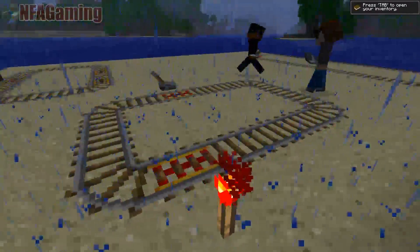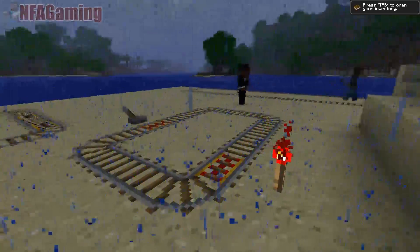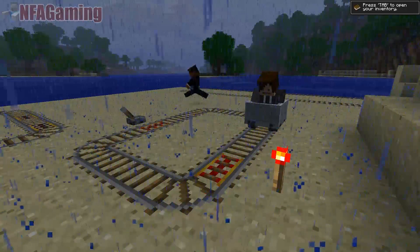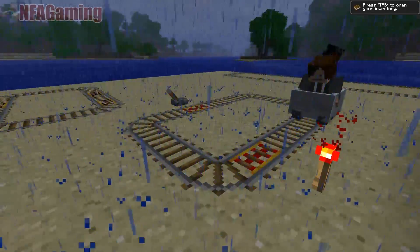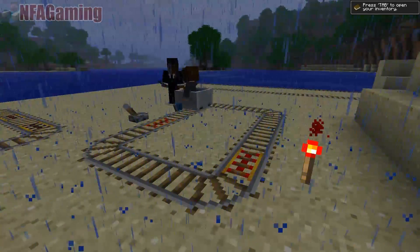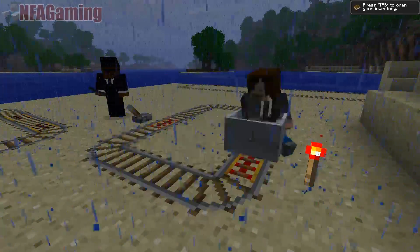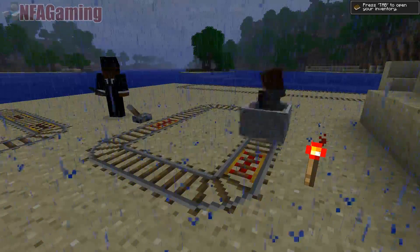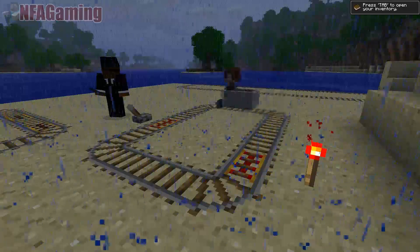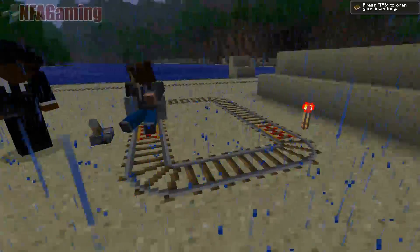One thing to keep in mind when you're messing around: if you try making the cart start upon the actual powered rail it's not going to move, so just keep that in mind. But as soon as it goes over it while moving, it works. Pretty much what they did with the powered rails is make them replacements for boosters — it allows for really compact rail systems. If you switch this lever to off...